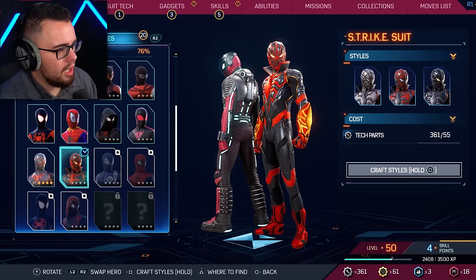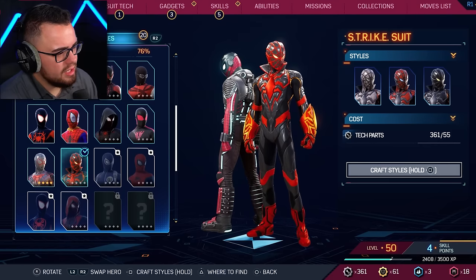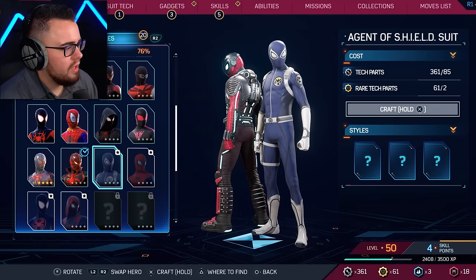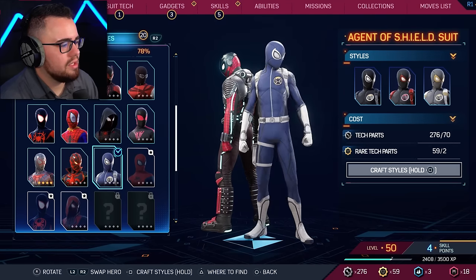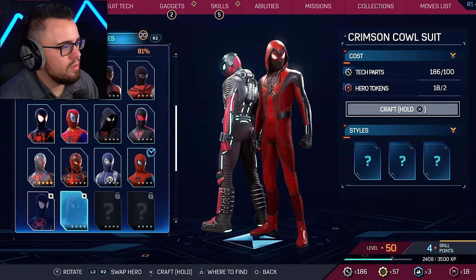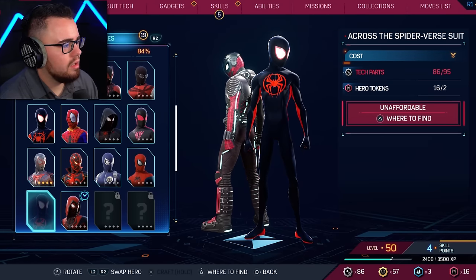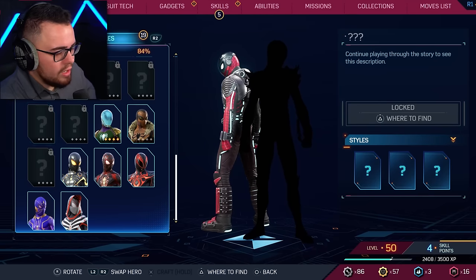For Miles let's move on — Strike Suit is just too much, there's too much going on. I'm running out of tech parts to buy suits. Agent of Shield Suit — kind of boring. Crimson Cowl Suit — that's alright, also kind of boring. We need more tech parts, need to level up, complete the cultural museum stuff.